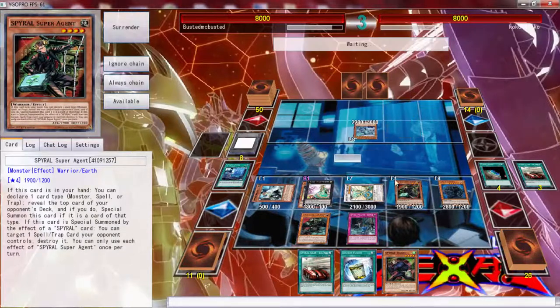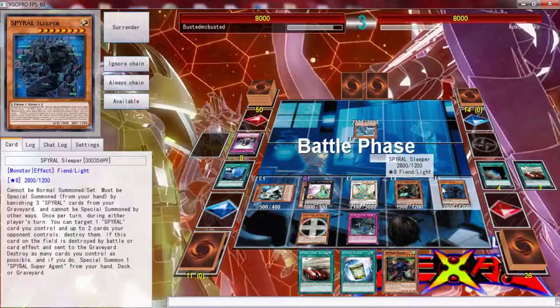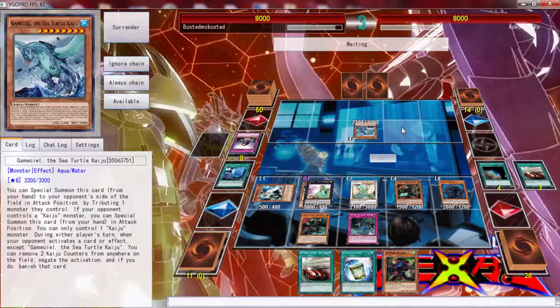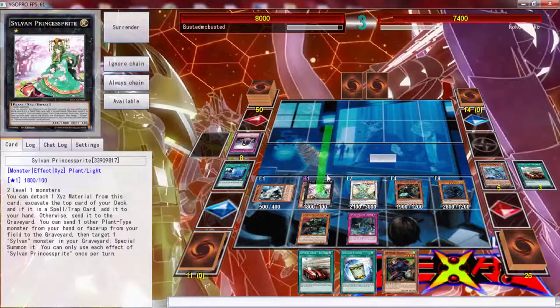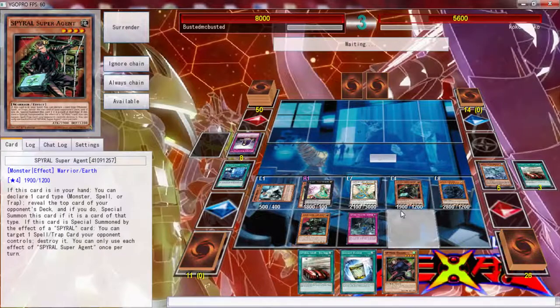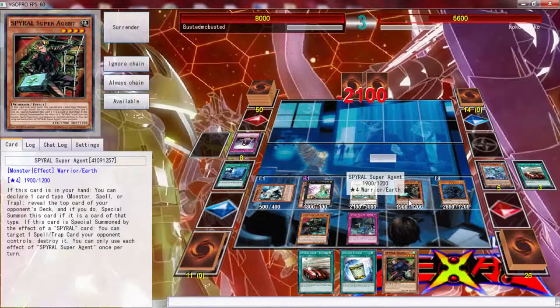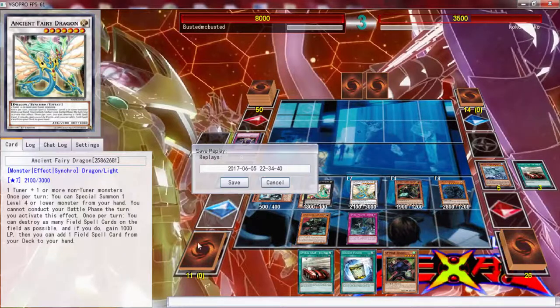We're not going to get game here folks, but we are putting up massive damage. Actually, I think I could have gotten game — I should have Big Red'd the Last Resort, gave him a Kaiju, then Dark Rebellion, popped everything and attacked for game. You don't really want to leave your opponent with anything — but he quit anyway, it didn't look like he could do anything.